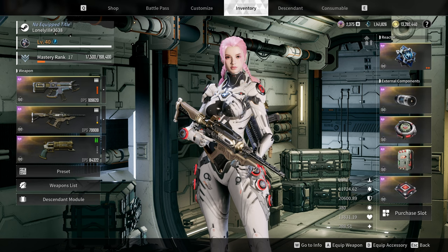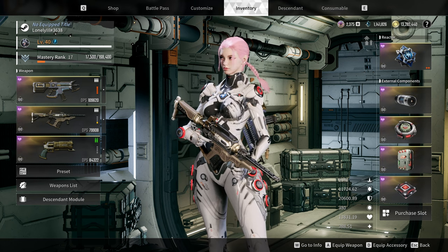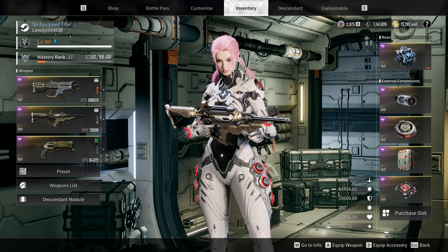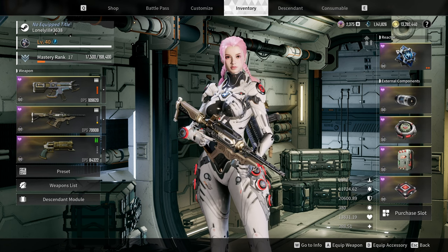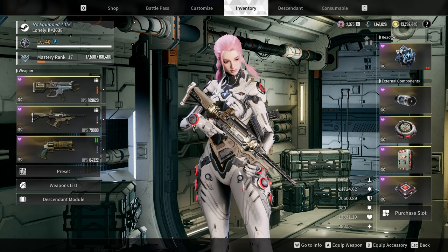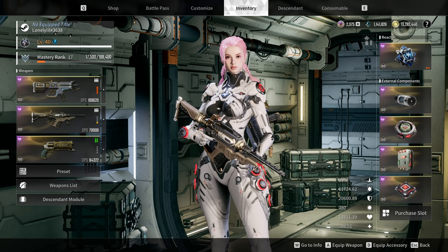Welcome back to a new video on The First Descendant. Today I wanted to cover the basics for weapon modding — what you need to look at, what you should do with weapon readjustments, what stats to roll for, what modules to put on your weapon, and in the last part some special modules that might not be good on certain weapons but excel on others. Everything is timestamped below. This is more of a baseline so everybody knows how to get decent damage out of their weapons.